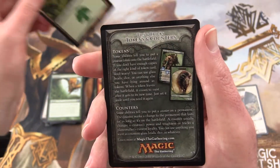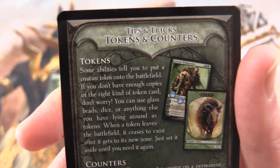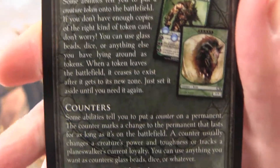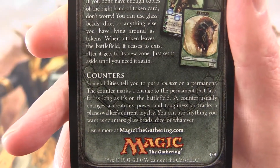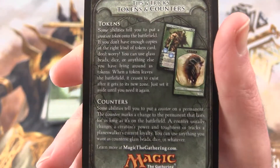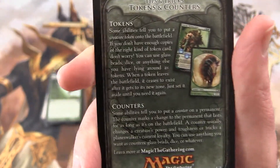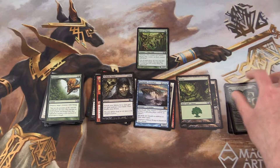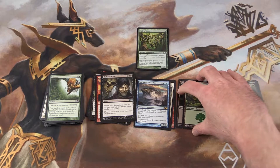We get a forest. And what are we learning about today? We're learning about tokens and counters. Some abilities tell you to put a creature token on the battlefield, and some abilities tell you to put a counter on a permanent. If you want to read about that and have no idea what I'm talking about, freeze frame that and take a closer look. And maybe they'll bring those back in the 2019 core set.